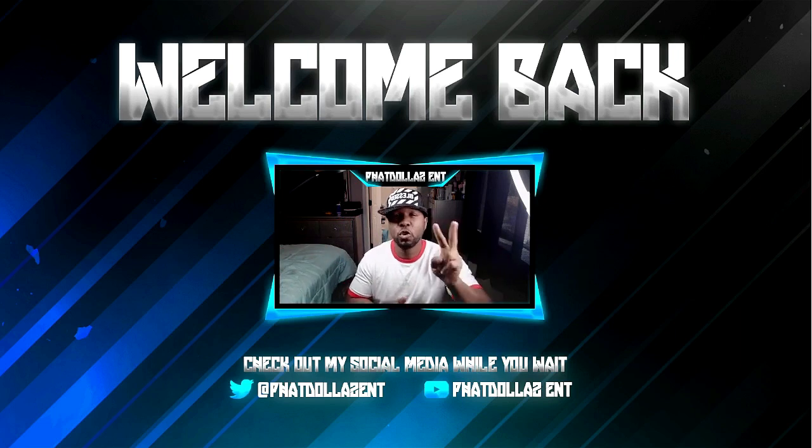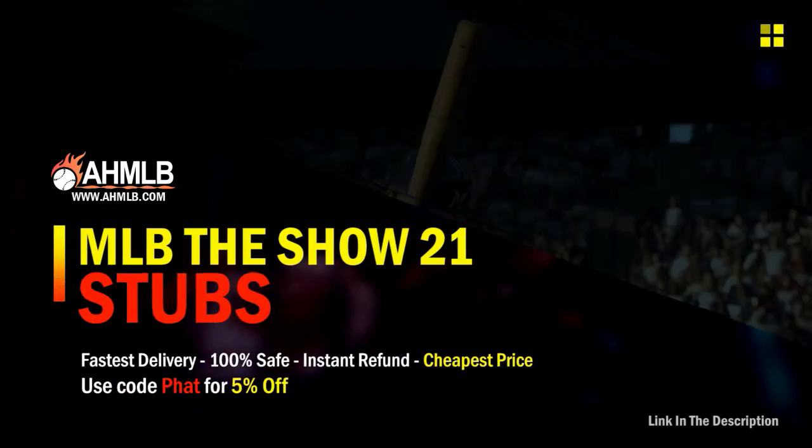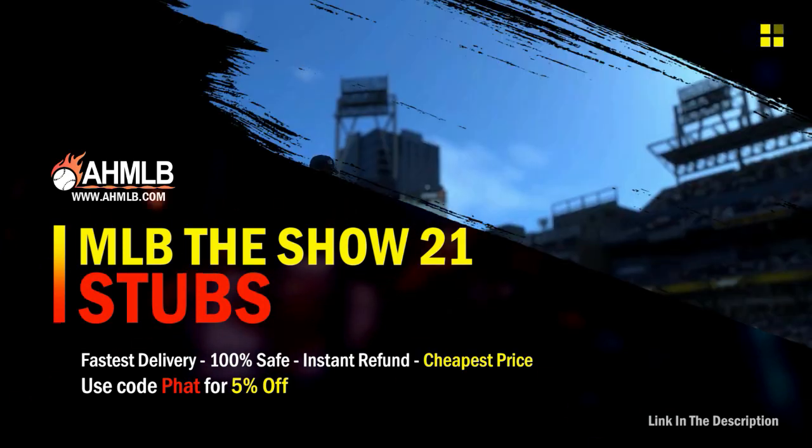In today's video we're going to go over two methods: cards to invest in, and cards to make the most stubs off of gaps on the marketplace. If you're looking for great gaming services hit on over to ahmlb and make sure you use code FAT for five percent off your order.